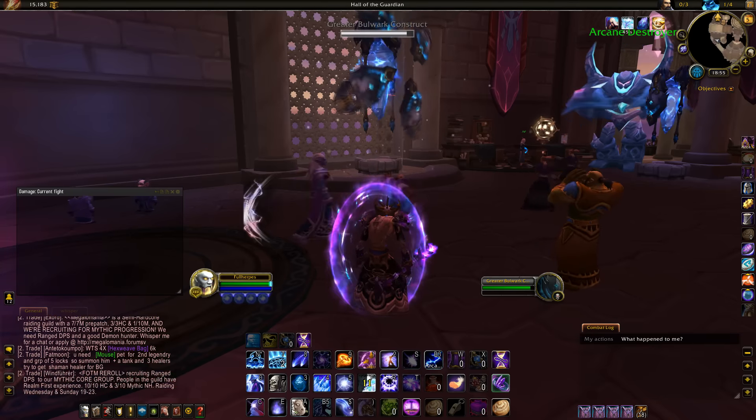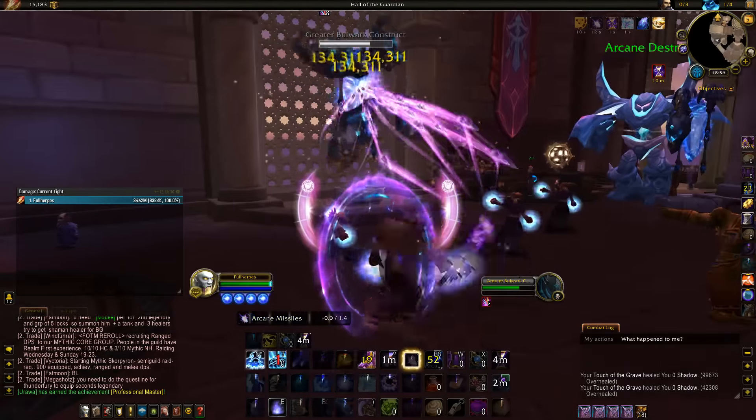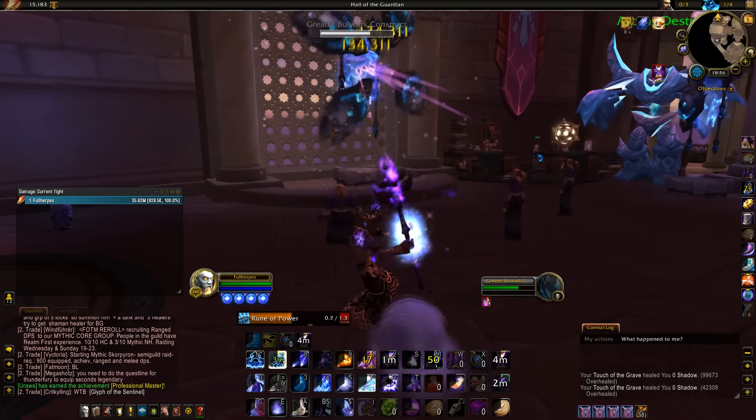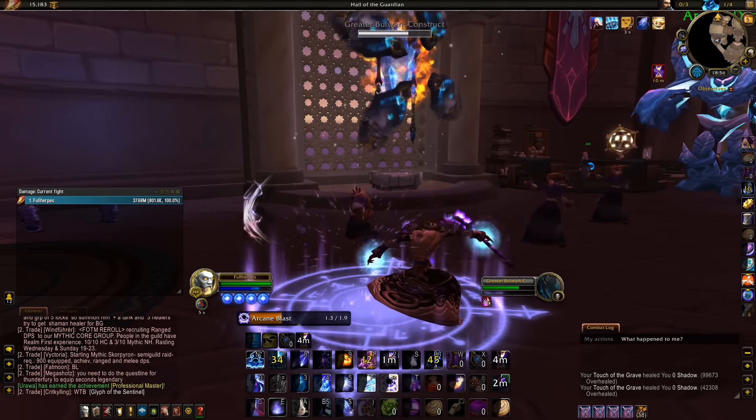Pre-pot. Pre-cast Mark of Aluneth. Charged Up. Rune of Power. Arcane Power. Presence of Mind. Drop any Arcane Missile procs during Rune of Power and Arcane Power. Keep casting Arcane Blast till Arcane Power runs out. Cast your second Rune of Power and dump any Arcane Missile procs. Dump any procs you might get during Rune of Power. Keep burning with Arcane Blast and dump any Missiles you might get. I advise you guys to stay around 2 Arcane Missile stacks before casting Evocation, so you can reduce the cooldown on Evocation right away.